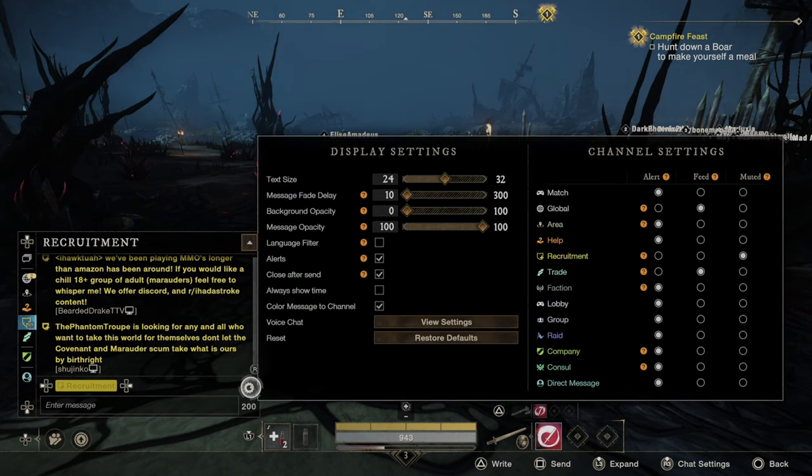So I can go back to this and decide what I want in my feed. I have global chat in there, trade, and then I can get alerts for my factions, lobby, and everything else. So that's going to display even when I'm in the settings and stuff.